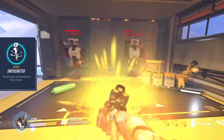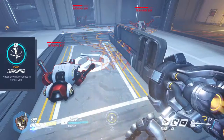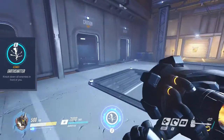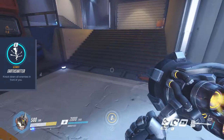Earth Shatter is Reinhardt's ultimate. It will knock down enemies, stunning them for around 3 seconds and dealing a little damage. Earth Shatter affects enemies in a wide range straight in front of you, but it will not hit enemies on your sides and back no matter how close they are.